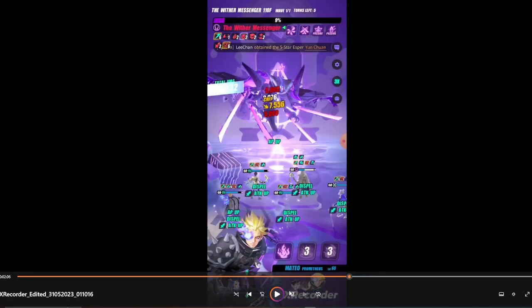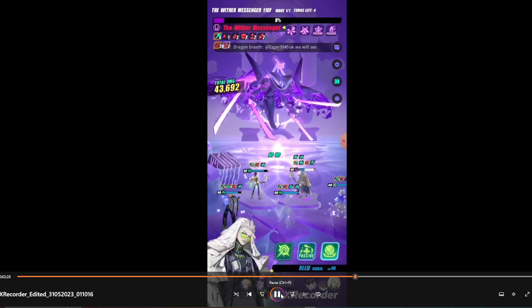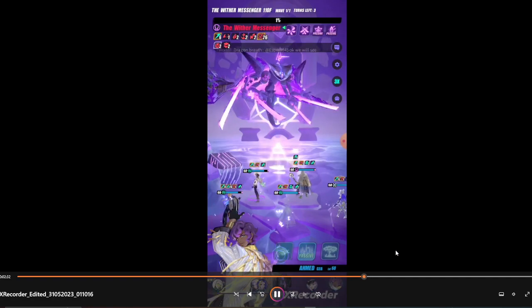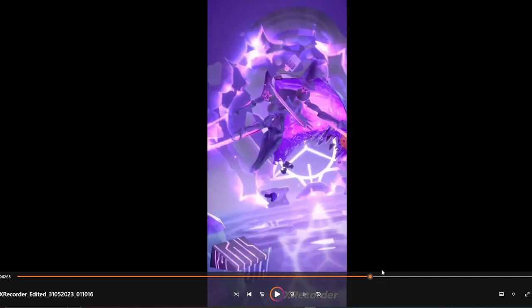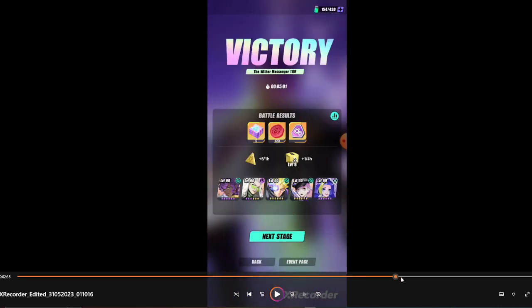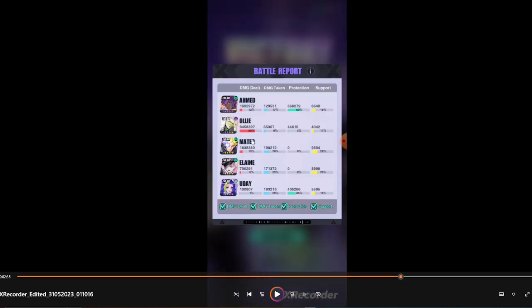In the end, I cast Oli S3 again without the locked debuff — left 1% then I just finish it. You'll notice there were only about 3 turns left because the set is not really optimized. You can actually optimize the team, maybe not using Ahmed or using other units. The main core units are Uday and Oli. Here are the damage stats — the main damage dealer is Oli.